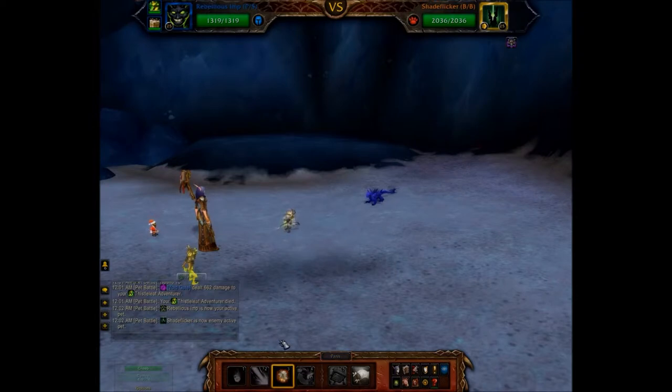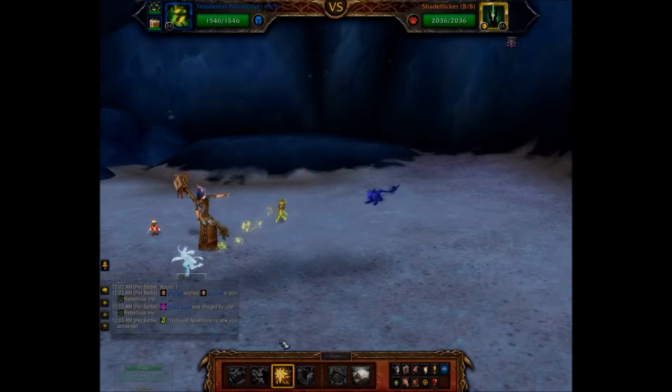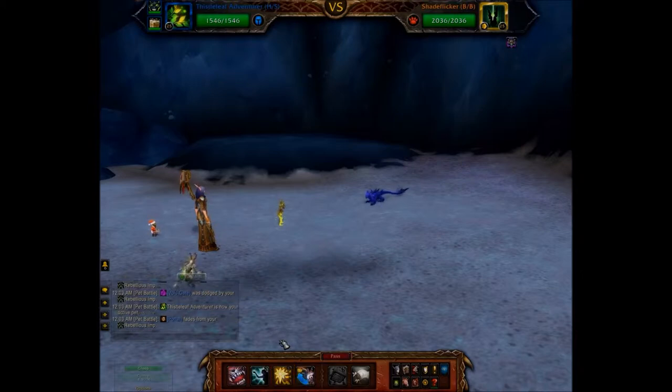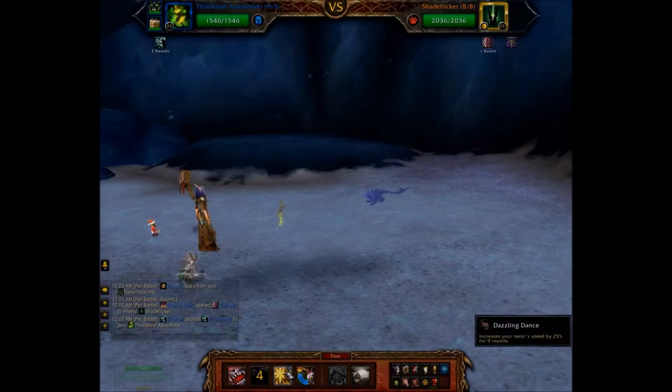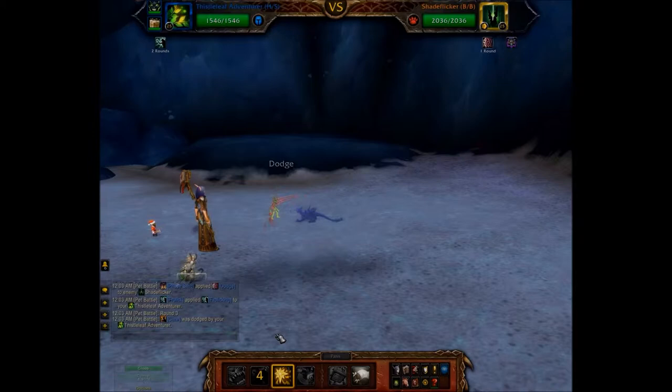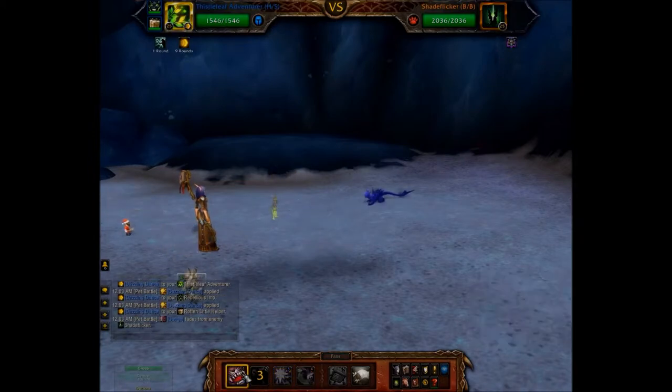To start off, use portal to essentially avoid any damage and swap in your highest level pet, the Thistle Leaf Adventurer. Set it up with frolic to avoid as much damage as you can, especially the next void gate that comes up. Then use dazzling dance to speed up your team.